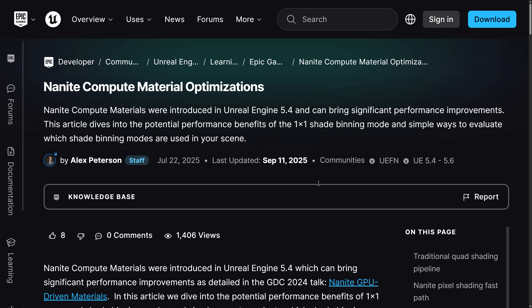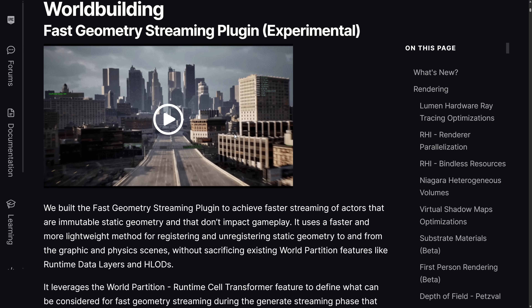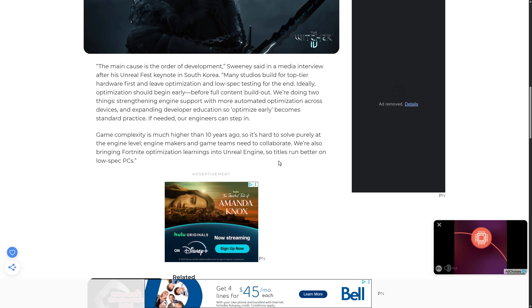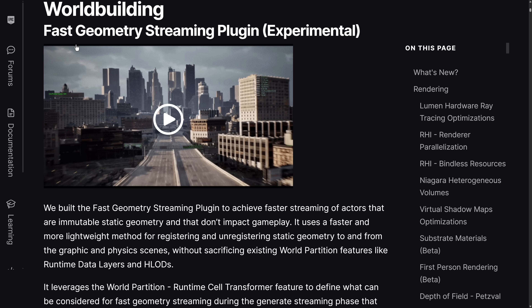Early Unreal Engine 5 games may have suffered from issues that later ones won't. They've added Nanite compute material optimizations, which should yield performance upgrades, and developments are ongoing. In Unreal Engine 5.6, one of the things we have right now is fast geometry streaming — a new plugin that enables you to load in geometry as you move through the world in a more performant way, so you shouldn't see those hitches. That addresses traversal stuttering.